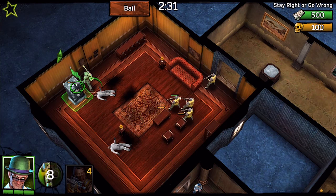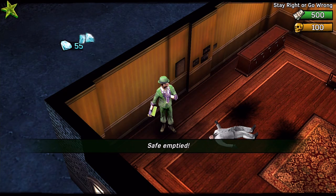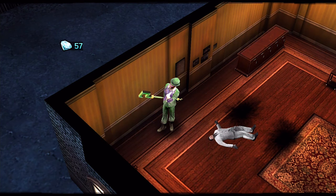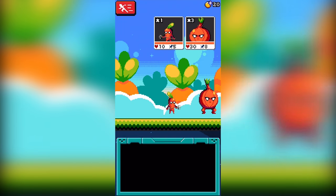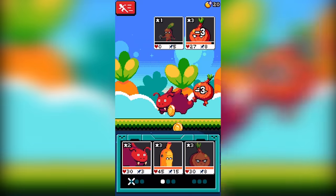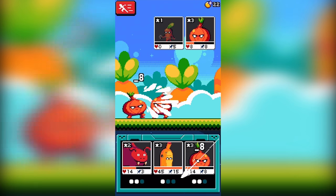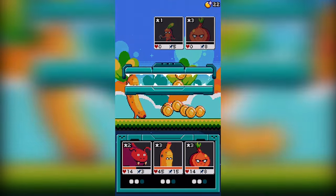On this weekend's episode of AppSpotlight, we become a criminal mastermind in the new hit mobile game Batman Arkham Underworld. We combine and evolve our critters to conquer the universe in Combo Critters and more. These are the best mobile games this week, and this is AppSpotlight, episode 76.